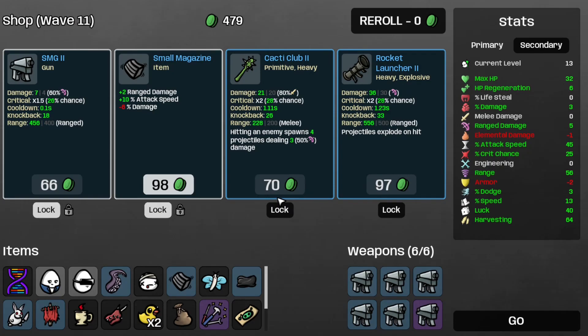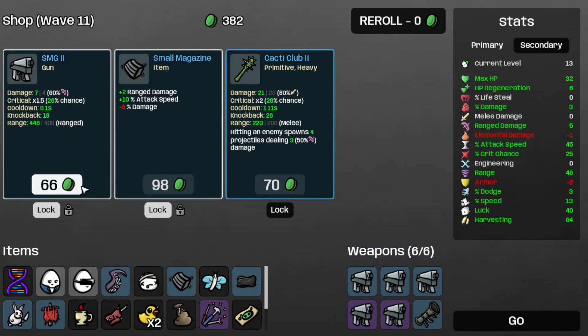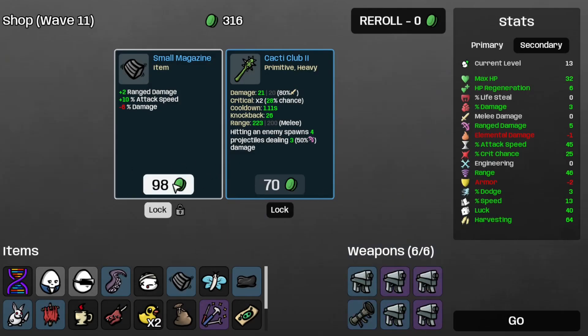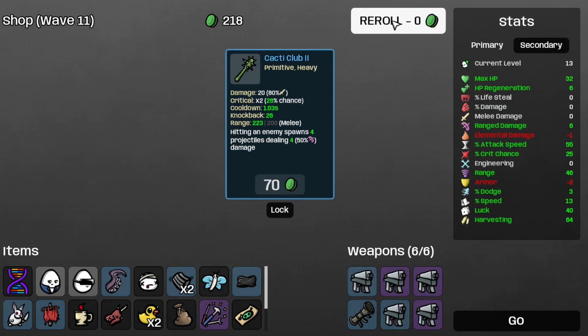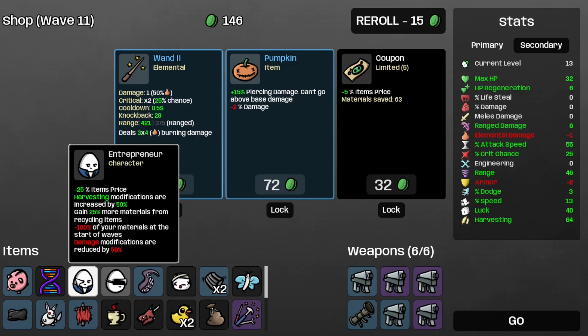Let's just recycle the metal detector and take the range damage. The game seems to like giving me range damage. And is that a rocket launcher? It is a rocket launcher! So let's just take that. Take the SMG 2, the small magazine, and reroll. Take the piggy bank because that makes the minus 100% of your materials at the start of the wave go to 80% of your materials.